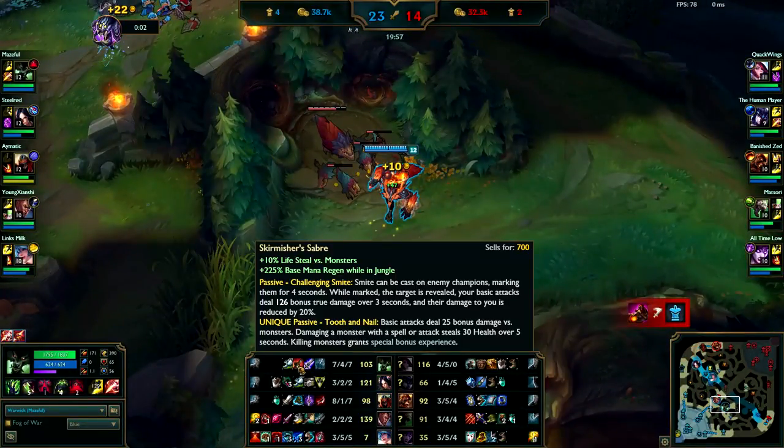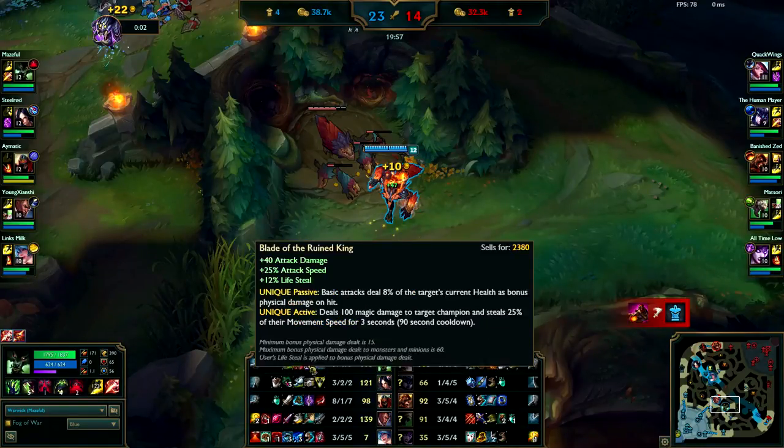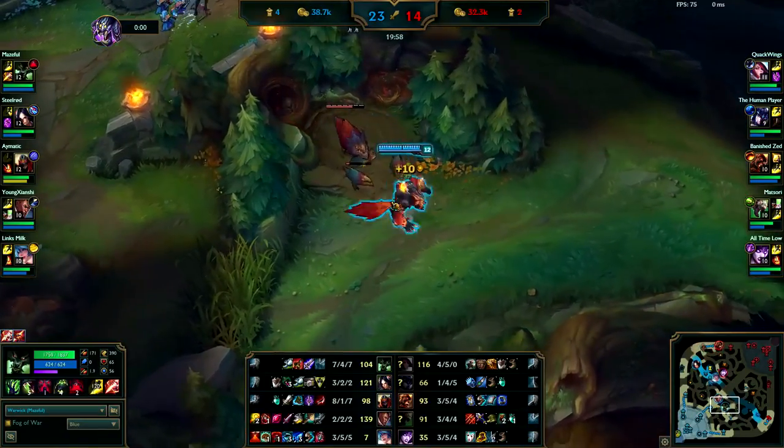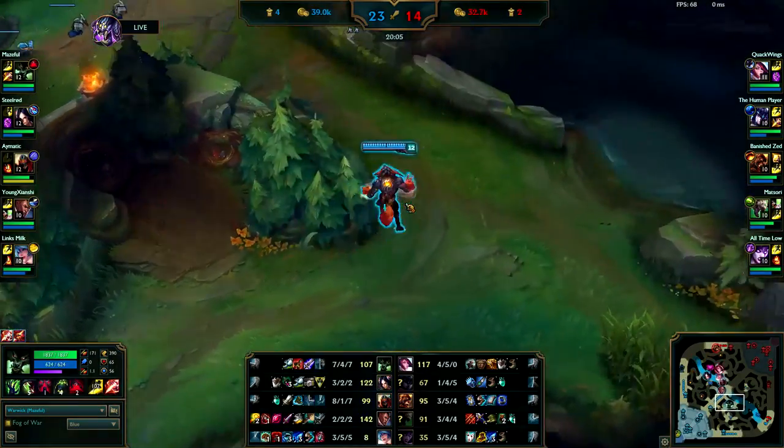At this point you should have finished your Cinderhulk, gotten your tier 2 boots, then gone into Titanic Hydra. After that everything else is situational. For example, since your team has high damage and a lot of AP, I personally would have gone for a Locket into Knight's Vow, or Locket into Spirit Visage would have been fine as well.